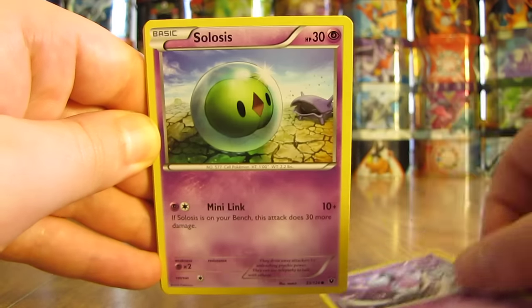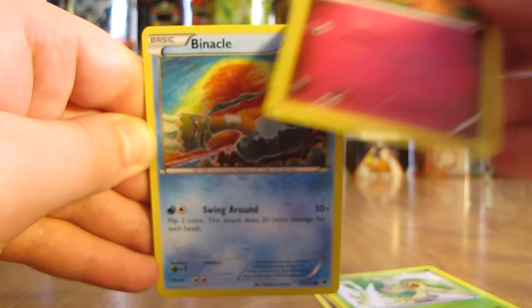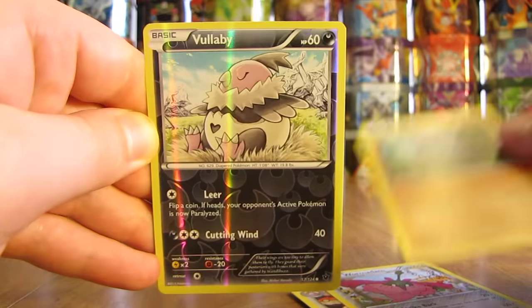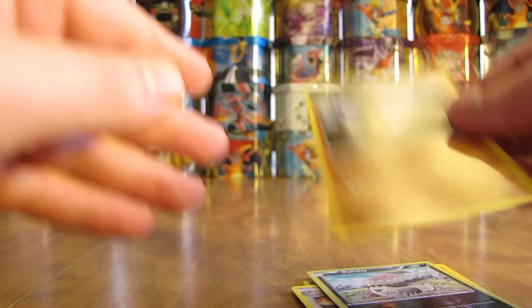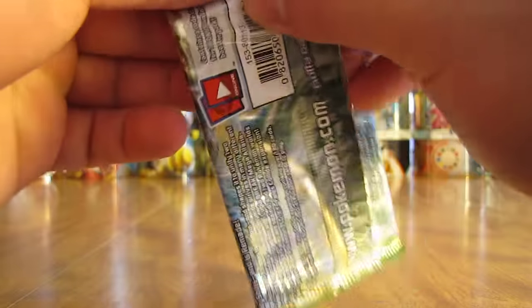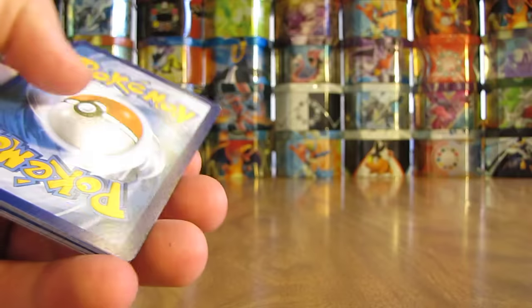Pack 13 starts off with Gothita, Solosis, Snivy, Snubbull, Binacle, Loudred, Wormadam, Pupitar. The Reverse Holo is a Vullaby common, and the rare is a Marowak non-holo. If you're interested in Japanese cards, whenever a new set comes out in English there's a Japanese equivalent — starting with Furious Fist I began opening the Japanese equivalent before the English set was released.